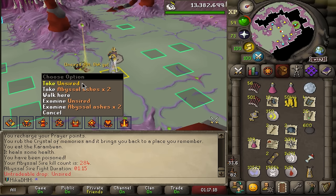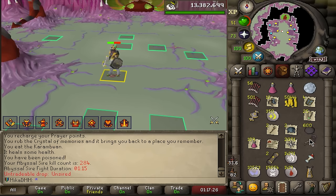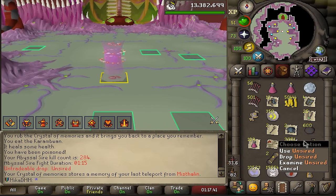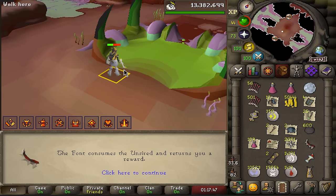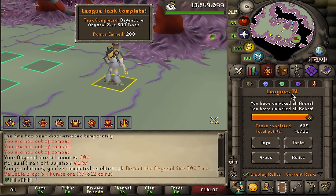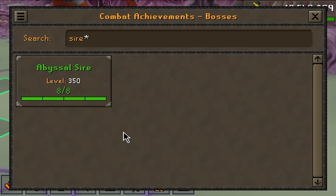I was starting to think these don't exist anymore. I am probably at this point almost like 100 kills without an unsired, which is really crazy. I'm only going to do 16 more kills of Sire, but let's see if we can maybe pull a Jar or a Pet. I already have two fully completed bludgeons and a bunch of whips and daggers. Abyssal Sire fully completed. If we quickly take a look into the combat tasks, everything is green here.